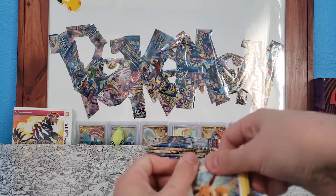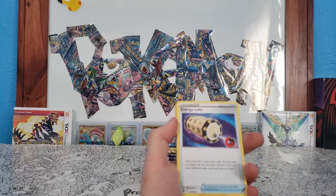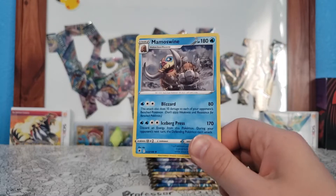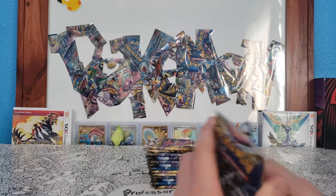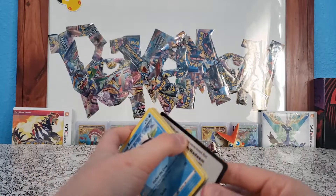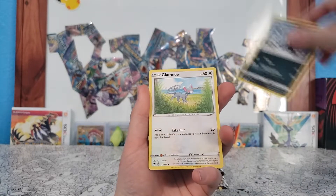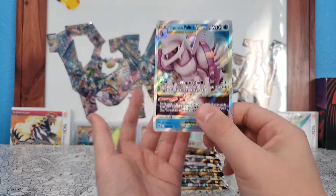I can see the pile dwindling before my eyes. Come on — Hisuian Qwilfish, Kamado, Eevee, Heracross, Mantine, Hisuian Qwilfish, Hisuian Basculegion, Gardenia's Vigor, and a Mamoswine. Not bad — Mamoswine is one of the last cards I need to complete the water type section from Astral Radiance, along with Starmie V. Please just Starmie, Palkia, any of those cards. Four from the back — Fighting Energy, Dark Patch, Piloswine... then Origin Form Palkia V Star — let's go!